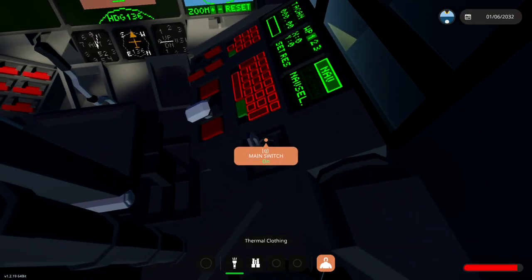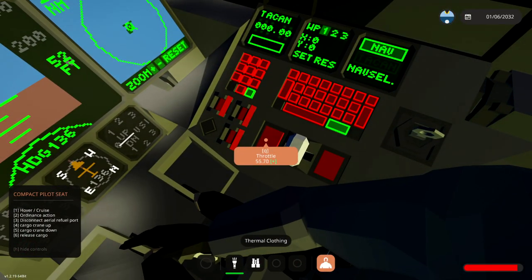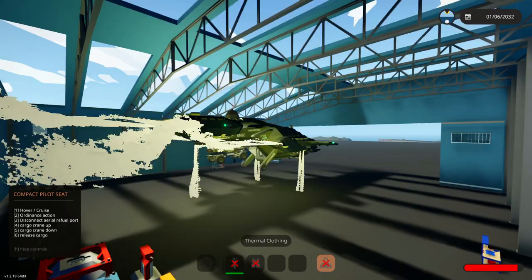We're gonna go forwards and turn this on with the main switch. Awesome. We're actually gonna press one on this thing which turns it into hover mode, and then we're gonna throttle up. That's gonna be awesome. We're gonna turn on all of the lights too, and then we are pretty much ready to go.